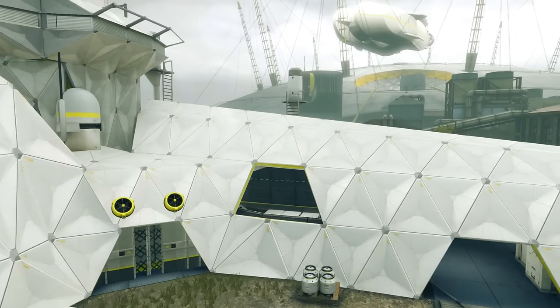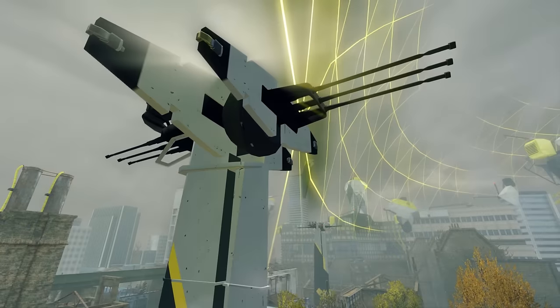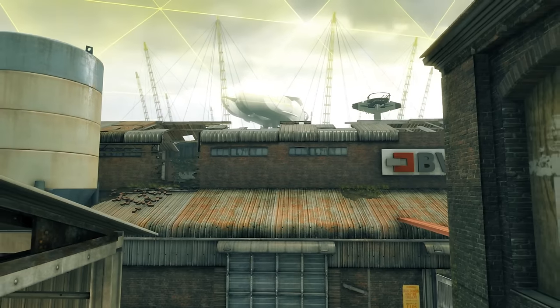In Dirty Bomb's biggest update yet, the CDA have built a giant radiation-draining containment shield that's proving to be a bit of a problem.